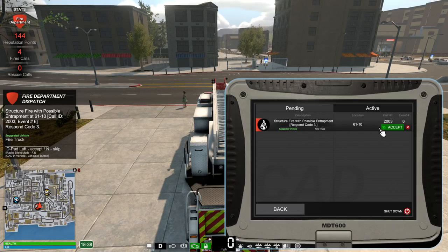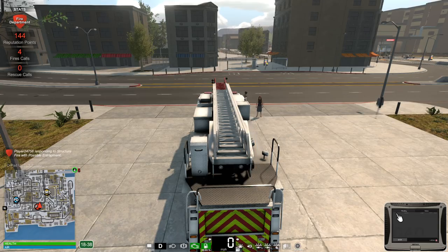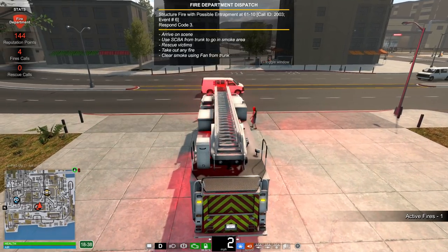We have a call — a structure fire with possible entrapment. Let's go ahead and accept this. It's down in the bottom right in the beach town, so we have a little ways to go. Let's head out — lights and sirens.